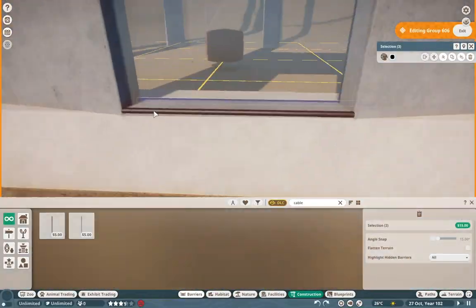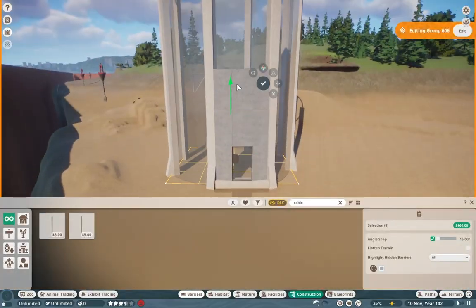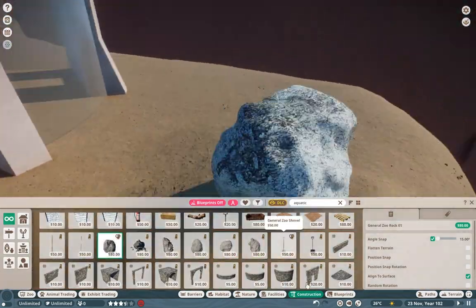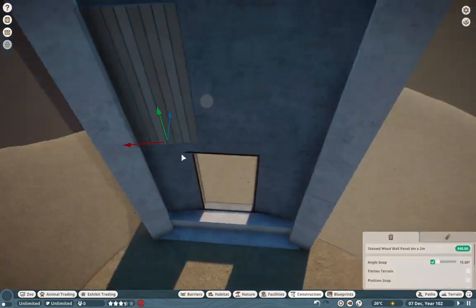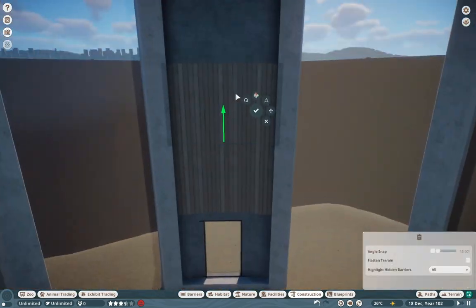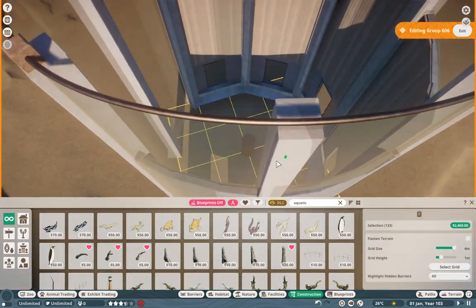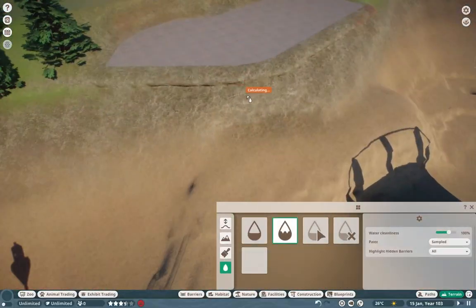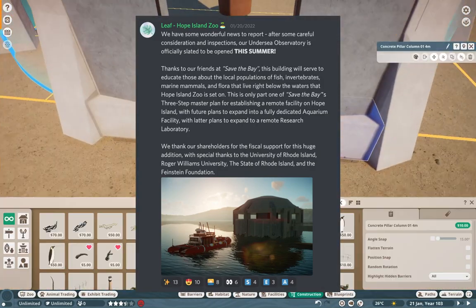I do apologize — the speed build is a little bit choppy. There is some stuff that doesn't get put in here that makes it into the final cut of this entire project. I apologize on that, but I am very happy with how all of this turned out. One of the things I did want to have over here was a nice semi-modern aquarium on the inside. This is going to be phase one of our three-phase aquarium project — it's going to be really awesome.